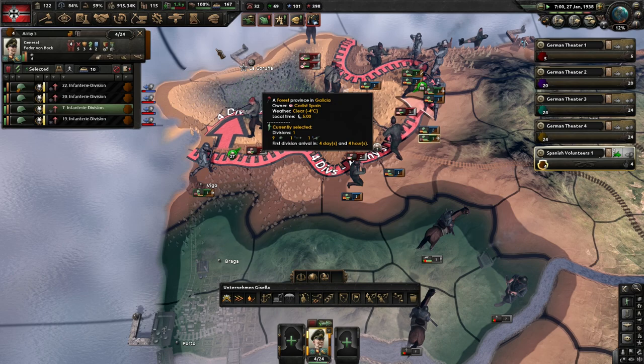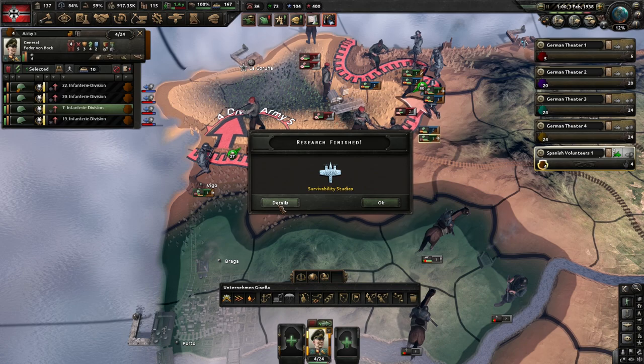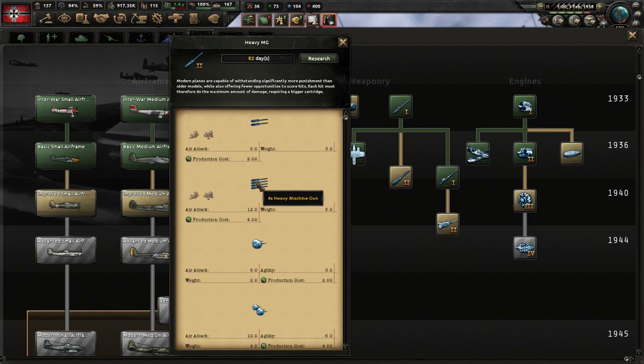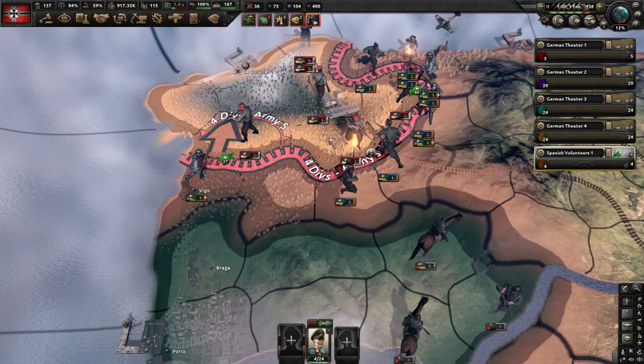As you can see with bringing planes in here, we are getting that plane XP — it's crazy. There's the airport right there. We need that airport. Survivability studies is now done. Now what we want to do is heavy machine guns. It gives us the four times heavy machine gun, two times heavy machine gun, heavy machine gun, defensive turret, and then one and two. Let's go ahead and do that now.